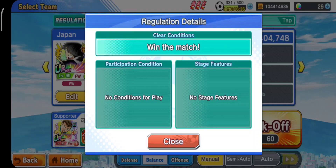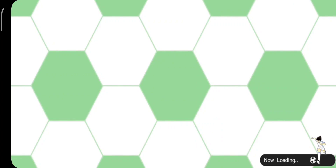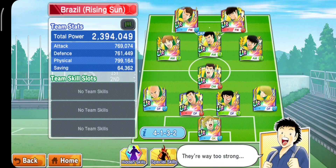Requirement kondisinya nggak ada ya. Jadi rank SS requirement istilahnya. Dan kita langsung saja lihat di bagian ini. Analysis-nya disini, yang bisa dibilang cukup penting yang harus dilihat dulu.